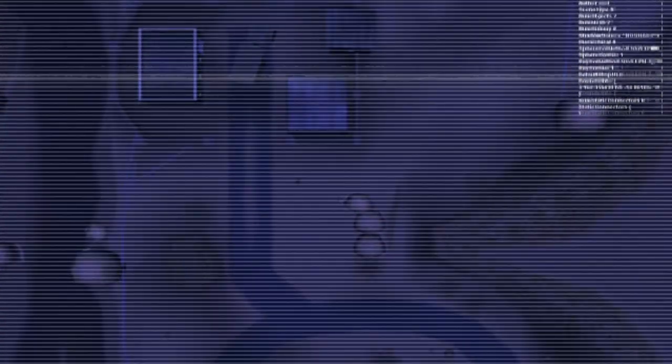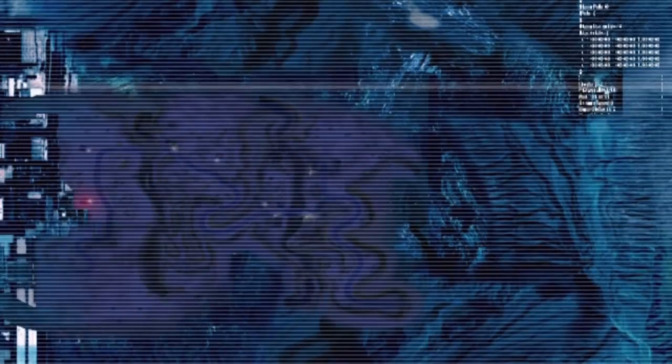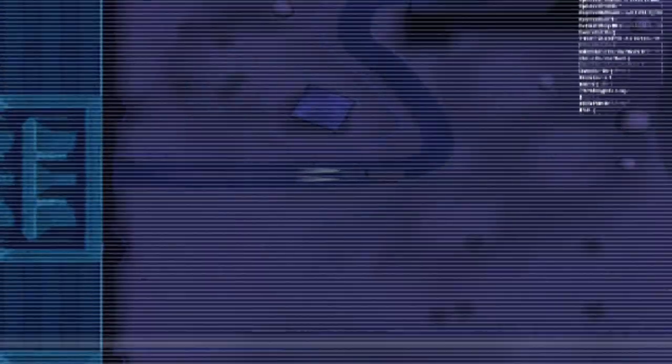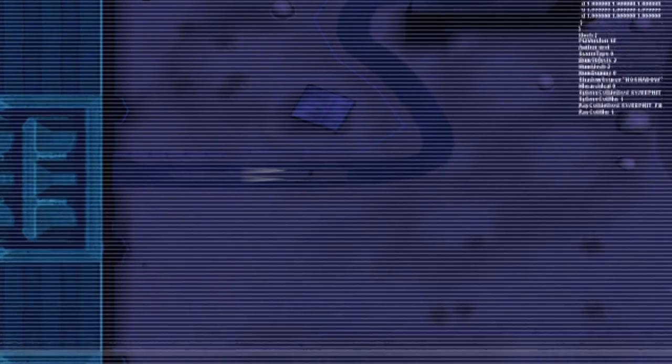Intelligence has identified a major communications site at this location. First, take out any guard towers covering the road into the base. Then neutralize all the guards at the checkpoint. Infiltrate the base without being detected. Protect your vehicle, as it is your only means of escape.